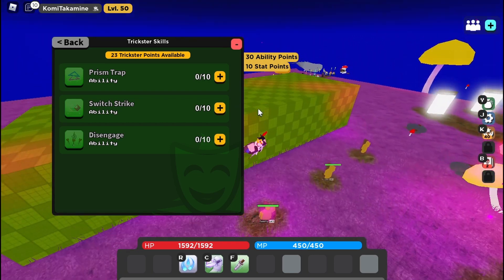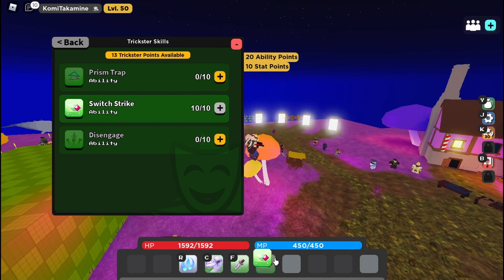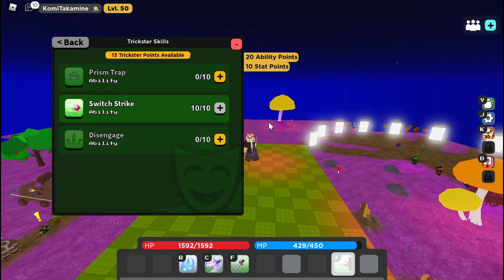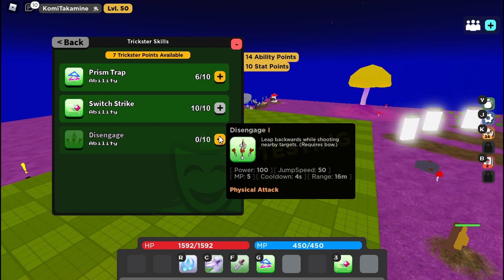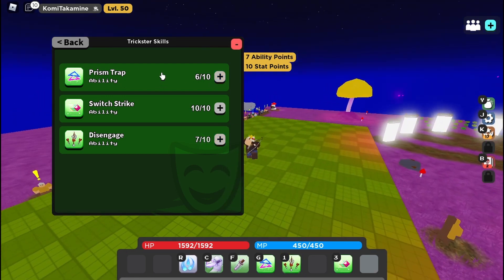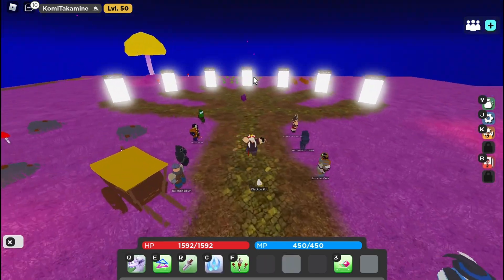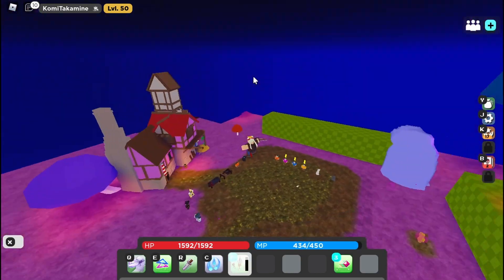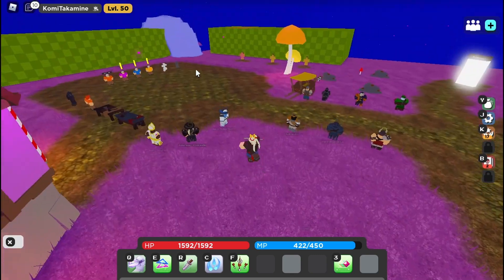For the Trickster Book, this is where it gets really interesting. Max out Switch Strike — even if you're new, do it. It's really good in PvP. I literally one-shot people with it. You can get max Trap too, but the build I prefer is six in Trap and seven in Disengage — that's literally my main game build. You can also go max Trap and three into Disengage, that's fine too. Basically in fights, you Disengage when someone gets near, and instantly shoot them.